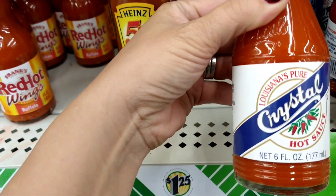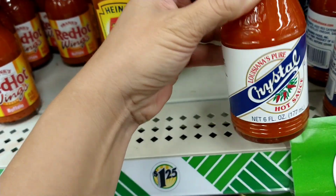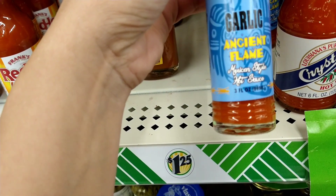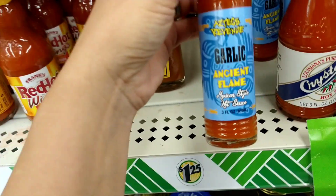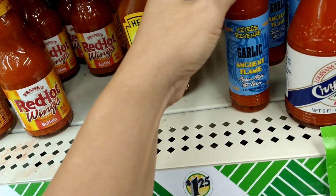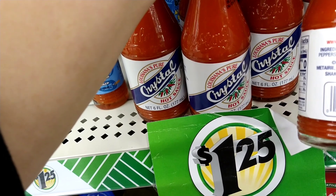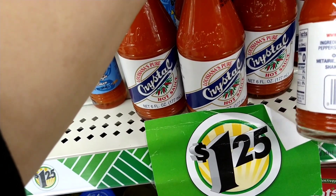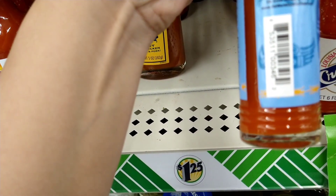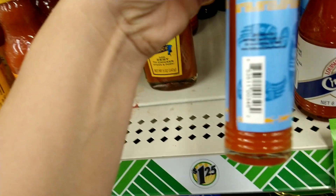This looks new — it's Louisiana Pure Crystal Hot Sauce, six fluid ounces. I've never seen that before. Then there's also Agente Flea Mexican Style Hot Sauce, three fluid ounces. The Crystal one is by Baumer Foods and the other is by Old World Quality Foods.